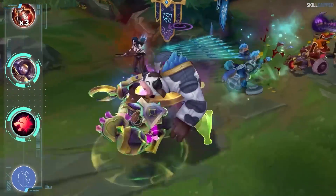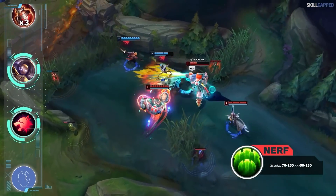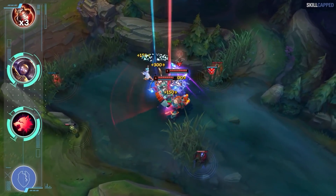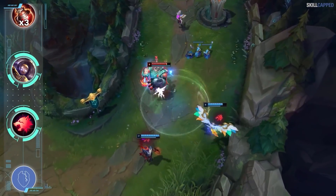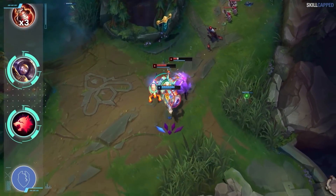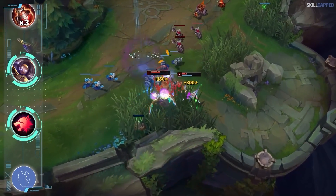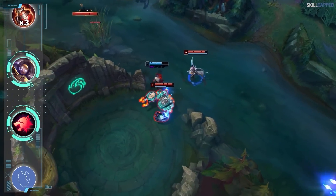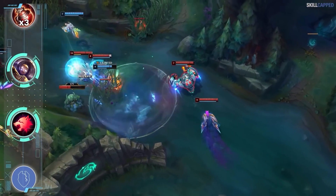Another champion you should be abusing the recently buffed Predator on is Blitzcrank. 11.21 features a nerf to Guardian, which will open up more incentive to run Predator too. In matchups where your kill threat in lane is rather minimal, Predator can amplify your carry potential. For example, laning into something like Ezreal-Yuumi is a nightmare to land hooks against, so Predator will be of more value than Aftershock or Guardian. Grab boots on your first back and look to make an impact mid lane. If you have a mid laner like Irelia or LeBlanc who have great mobility and strong follow-up, playing around them will be very profitable.